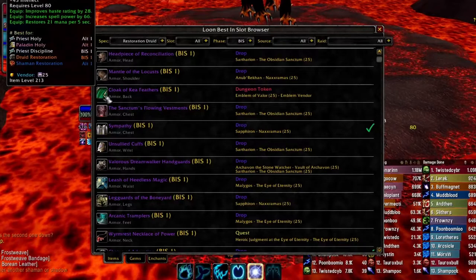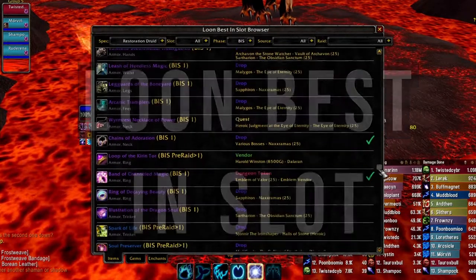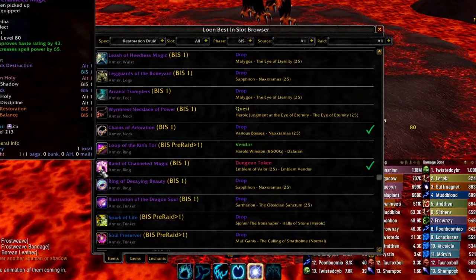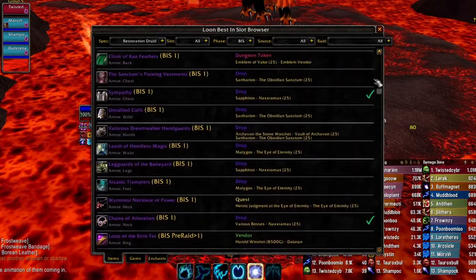For gearing, gems, and enchants, I recommend using an amazing add-on called Loon Best in Slot, which will give you lists of the best in-slot gear for each phase, for each class and spec. This add-on has been a huge quality of life improvement and I highly recommend you get it.